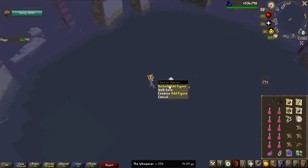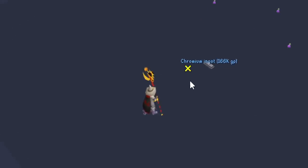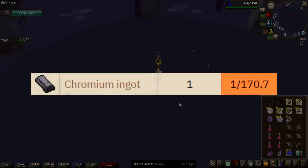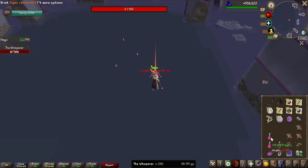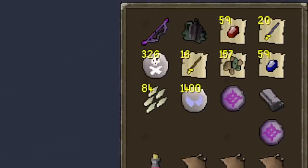With no Siren Staff in sight, that is now half of the grind done, and we have gained half a million magic experience — meaning if I go on rate we'll get around 1 million magic experience total. First Chromium Ingot of the grind — these are 1 in 170 roughly, but not worth too much unfortunately. And this is probably the best trip I've done so far: two Awakener's Orbs and a Chromium Ingot in the same trip.